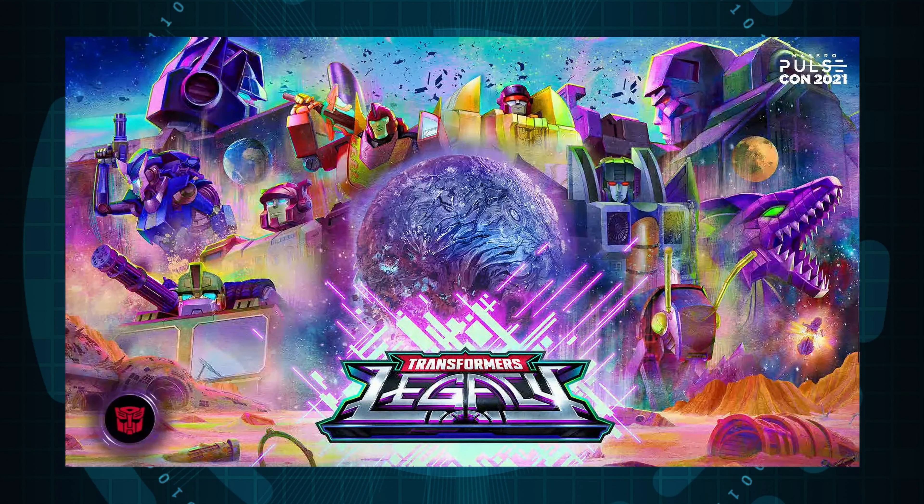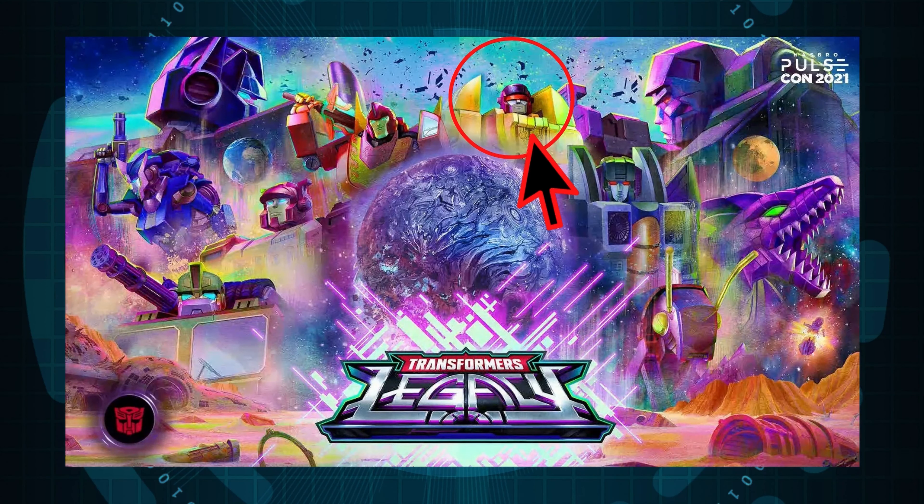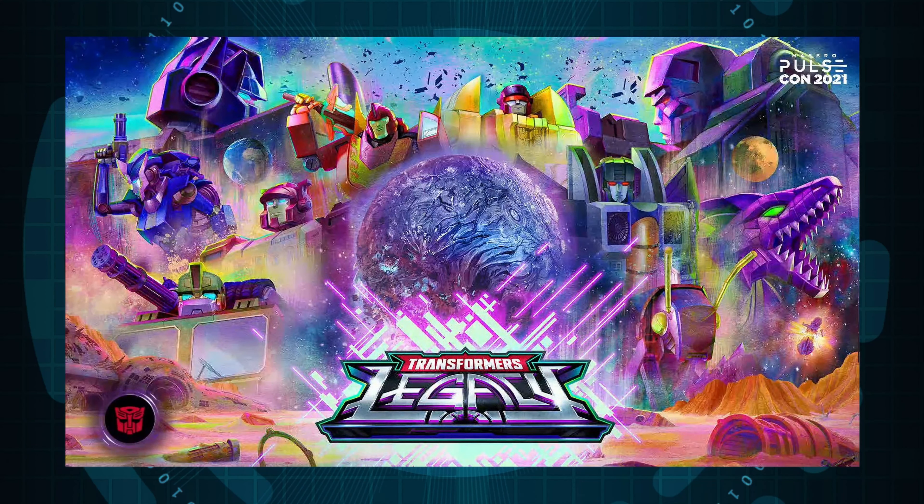This is not the Laser Optimus, and obviously this is not Galvatron that's going to come this wave either. I don't know why they decided to put that there, because you can clearly see all the members of Wave 1 — you can see RC, you can see Bulkhead, you can see Kickback, you can see Trash Trip. Skits, for some reason, is not on this poster. Optimus and Megatron should not be there. This poster is just all over the place in terms of accuracy.